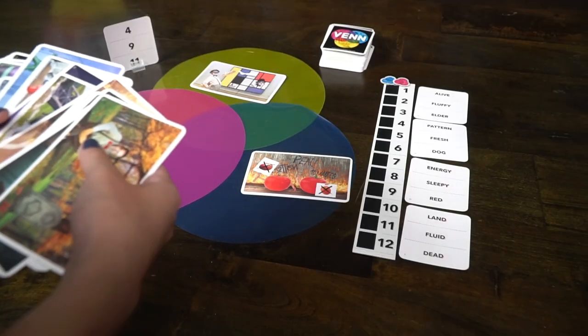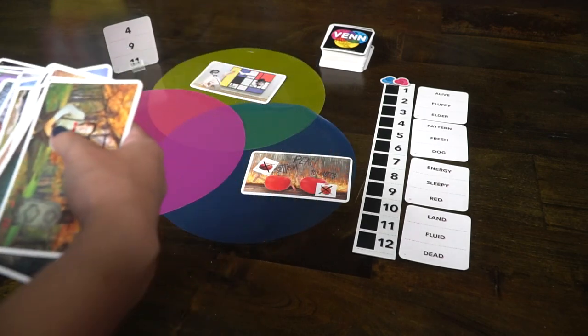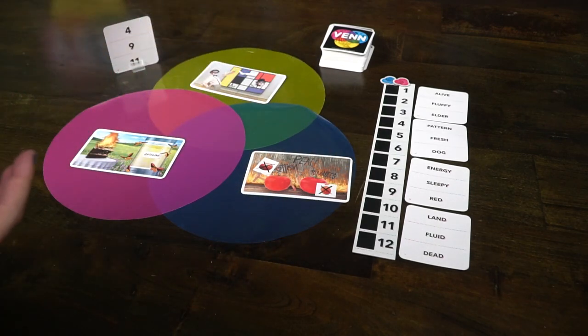You'll move your tracker up on the score tracker, and the first team to get to 12 or more wins. The artwork is unique in Venn. The cards are somewhat realistic — they look like they could be actual photos, but they're composed and put together in a way that's sort of whimsical and unexpected, akin to some other similar picture clue-giving games like Dixit and Mysterium.